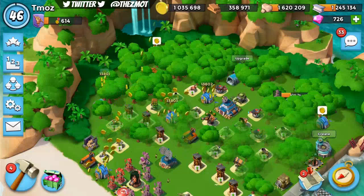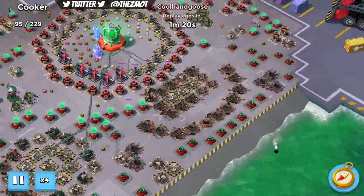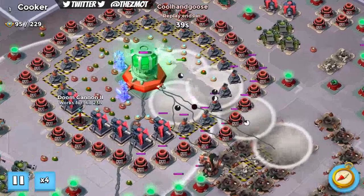I wanted to show a couple of operation attacks. I'm going to show how Cool Hand Goose finished off Cooker. I don't know that I've seen him do the Cooker core hit before, so this may have been his first time. CHG, if that's the case, please let me know. Nice drop, dropping the hero late. Now watch this doom cannon — this doom cannon wrecks him a little bit.